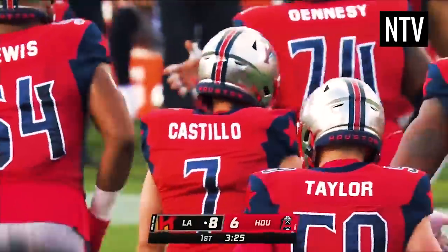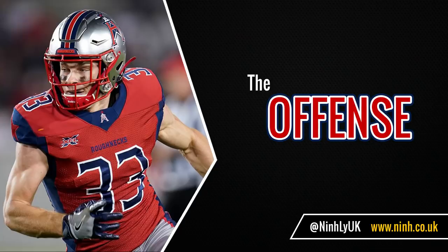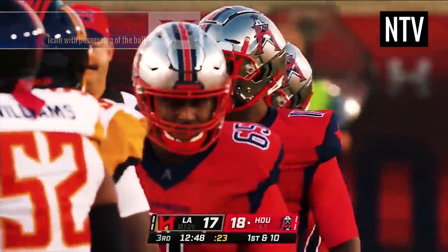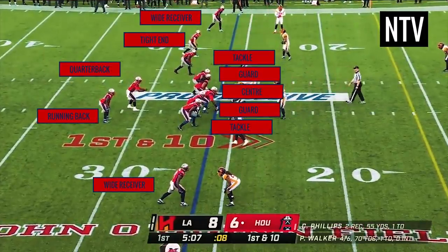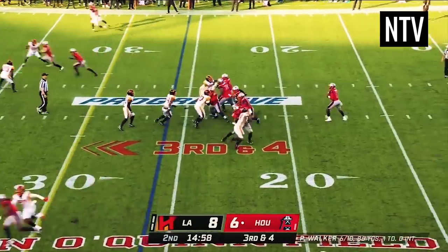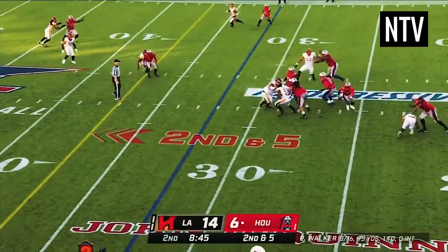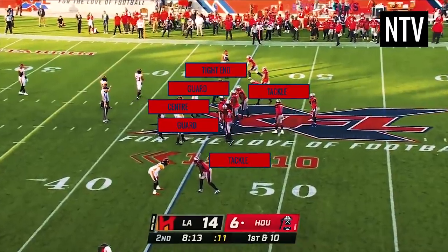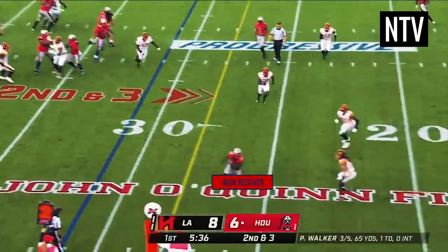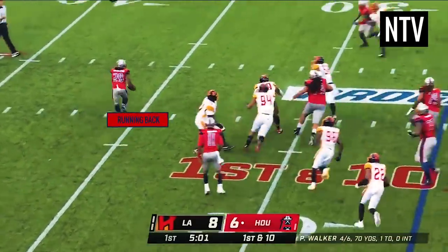Teams will usually have 3 different units of 11 players that come on the field at different times. The Offense consists of players who come on when they have possession of the ball. The quarterback is the most important player on the field, deciding to pass the ball, hand it off, or run with it himself. The offensive line protects the quarterback, wide receivers run down the field to catch passes, and the running back carries the ball up the field.